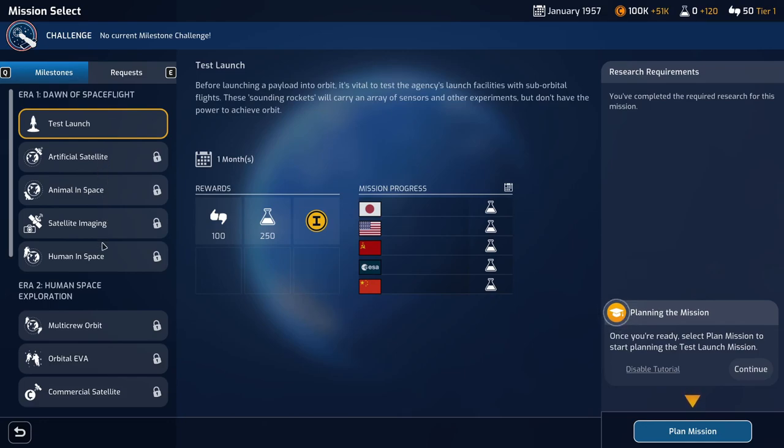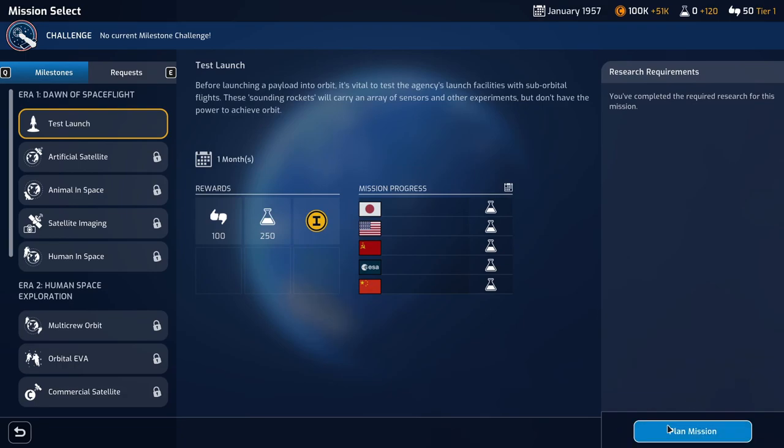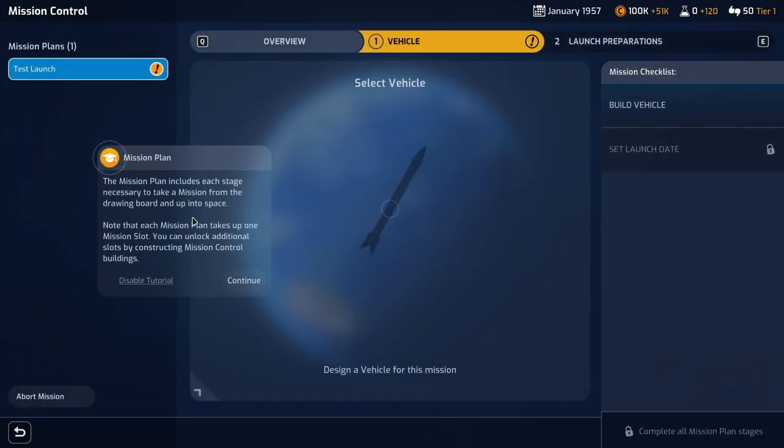We've got quite a few missions to keep ourselves engaged with. Once you're ready, select the planned mission to start planning the test launch mission. The mission plan includes each stage necessary to take a mission from the drawing board up to space. Note that each mission plan takes up one mission slot — you can unlock additional slots by constructing mission control buildings.